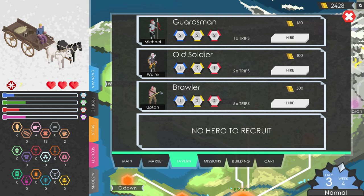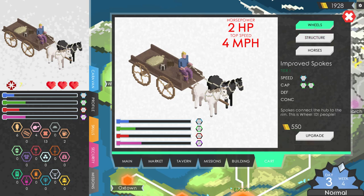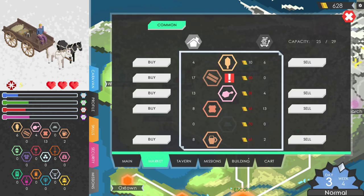We can hire this brawler for 500 bucks for 5 trips. Let's hire Optin. Let's also check our cart — spokes connect hub to rim, this is Wheel 101 people. I can get improved spokes for extra speed and more resource capacity. Structure will give us more resource cap and more concealment. Oh, that's cool that it visually upgrades — I like that little touch.